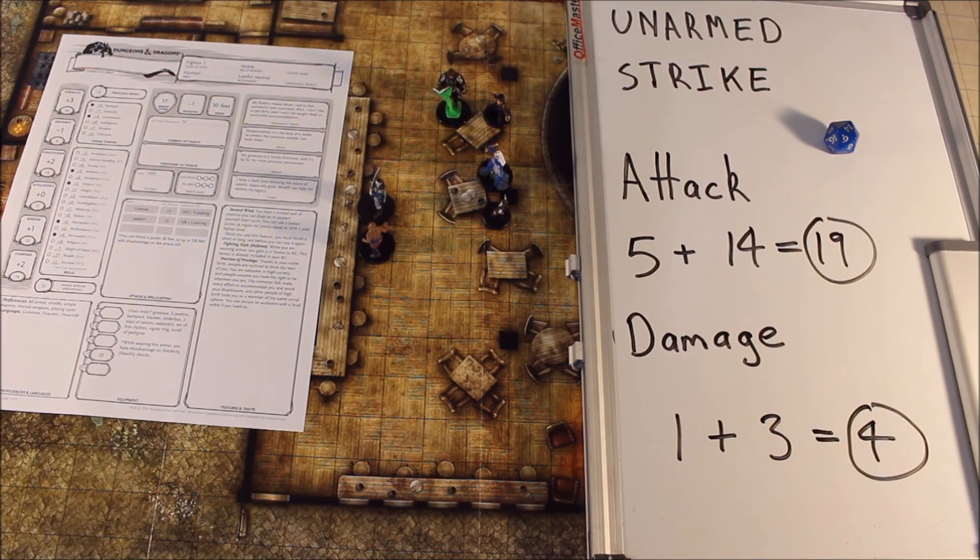So that's essentially how the unarmed strike works for all the classes apart from the monk. The monk works differently, as I said. If you found this video helpful and informative, please share, like, and subscribe. Make a comment below if you have any questions about the unarmed strike and I will do my best to answer those questions. Until next time, keep rolling those 20s.